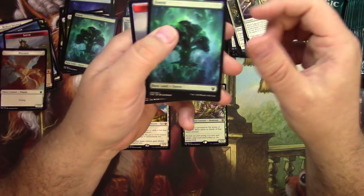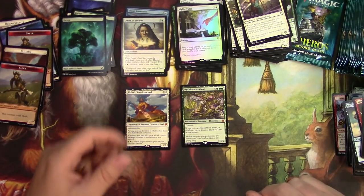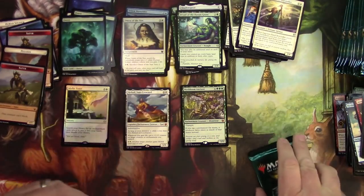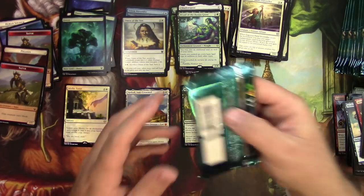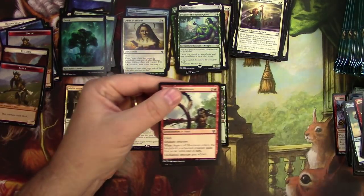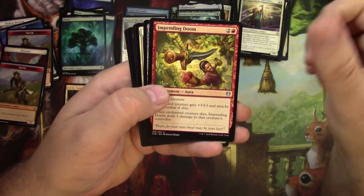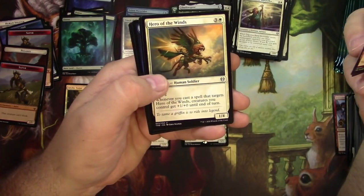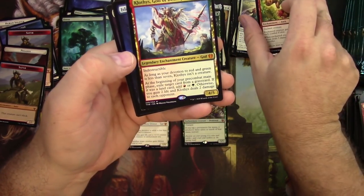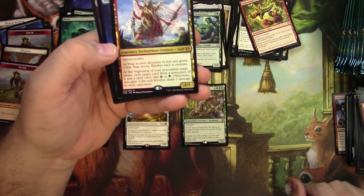That foil Idyllic Tutor is a big hit — going to put that right here. I don't know what the multiplier will be on that foil, but it should be pretty good. Impending Doom. Mirror Shield. Hero of the Winds. And a Klothys, God of Destiny! Man, that was a bunch of them right in a row — that pack had some great stuff in it.